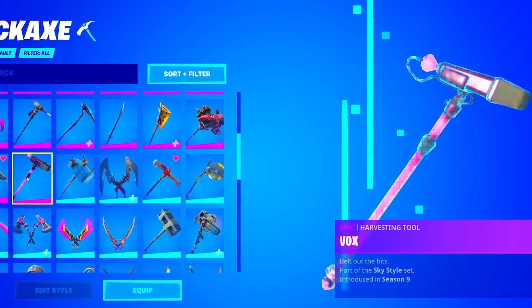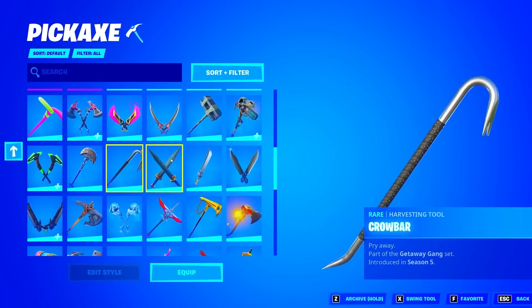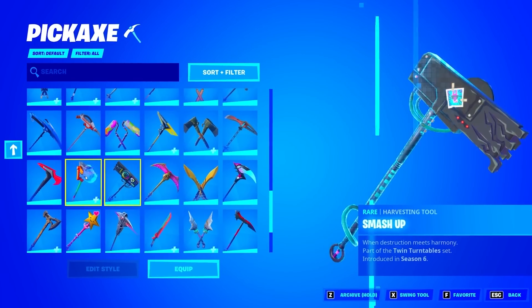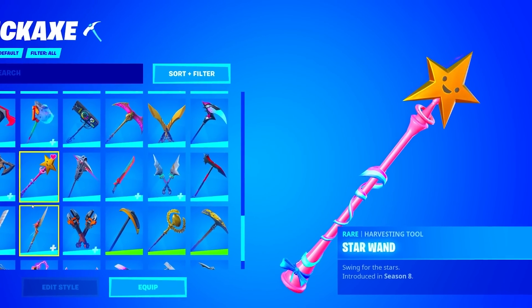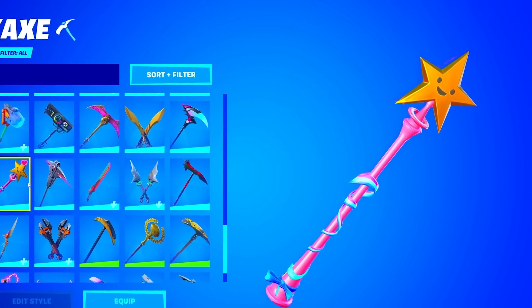We have the Trusty No. 2 from Season 3 as well. The Axe Caliber of Season 2. We also have the Crowbar of Season 5. The Star Wand of Season 8 — this is kind of rare, and it's also pretty competitive, so I see a lot of pros using this.